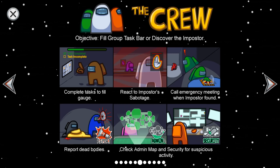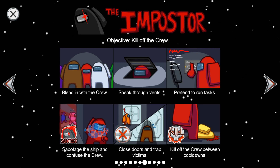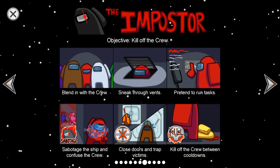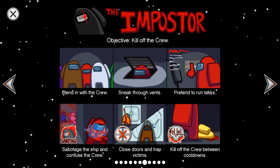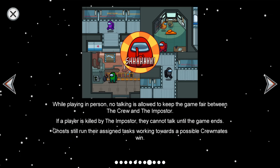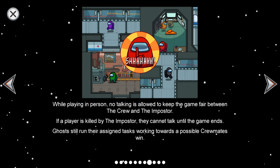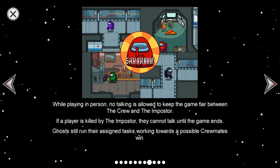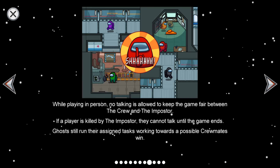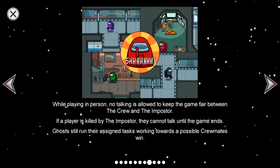The imposter: blend in with the crew, sneak through vents, pretend to run tasks, sabotage the ship and confuse the crew, close doors and trap victims, and kill off the crew between cooldowns. While playing in person, no talking is allowed to keep the game fair between the crew and the imposter. If a player is killed by the imposter, they cannot talk until the game ends. Ghosts still run their assigned tasks, working towards a possible crew win.